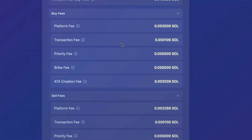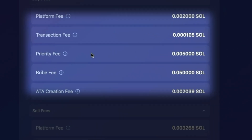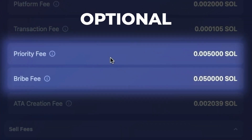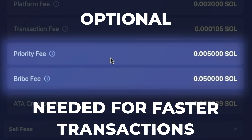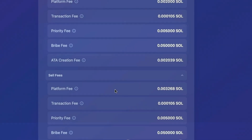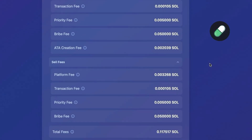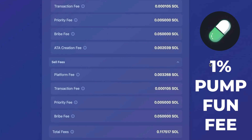On the buy side, you have a platform fee, a transaction fee, priority fee, bribe fee, and a creation fee. Priority and bribe are two optional fees; however, they're needed in order to prioritize filling your transaction faster. On the sell side, you have the same fees minus the creation fee. If you happen to be trading on pump.fun, you're going to be paying a 1% pump.fun fee on both sides until the coin has migrated.